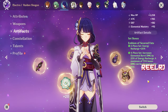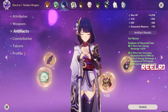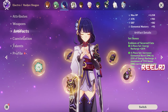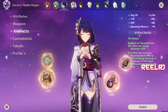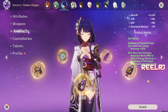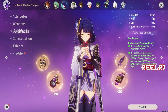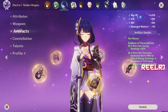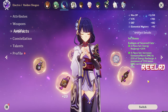So on number 1 we have Cash Flow Supervision. To quickly revise the list: number 5 is Memory of Dust, number 4 is Kagura's Verity, number 3 is Lost Prayer to the Sacred Winds, number 2 is Tullaytullah's Remembrance, and number 1 is Cash Flow Supervision. These are the 5 deadliest weapons for Ryotesli. I'm super excited to test every weapon on Ryotesli. If you have any questions about weapons, artifacts, or anything Genshin-related, comment below, like this video, share it with your friends, and I'll see you in the next video - bye bye, take care!